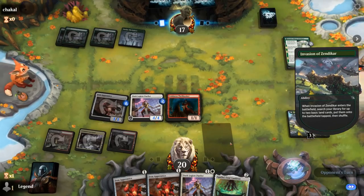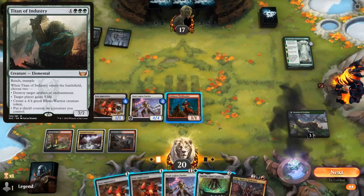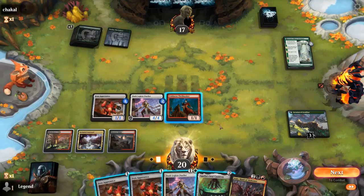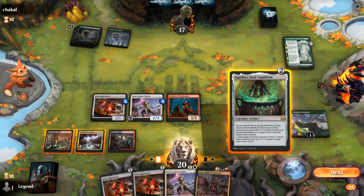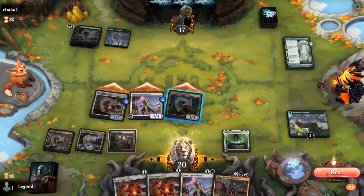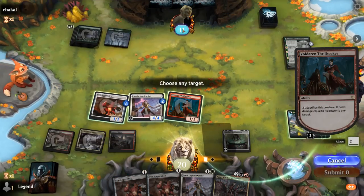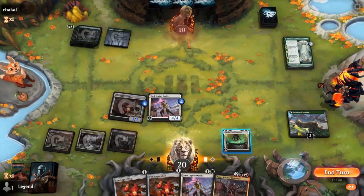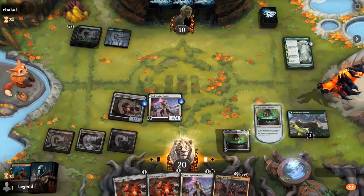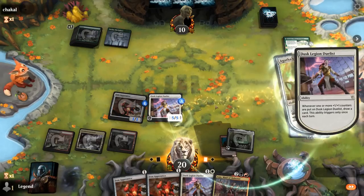Invasion of Zendikar for more ramp. Now our opponent could be playing cards like the 7-mana Elemental which can destroy artifacts, so Cauldron may not be around forever. But for the time being, let's go for Cauldron. It doesn't really matter if we attack first or get the extra counter. Sac Thrillseeker, go upstairs. I could use Cauldron now — draw a card with Duelist to maybe hit our land drop, and we can already sacrifice Duelist to deal 5 damage.